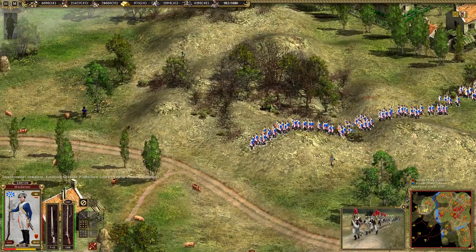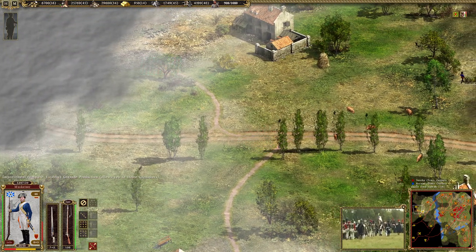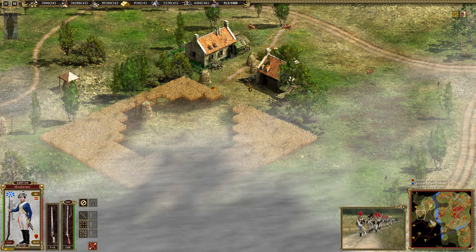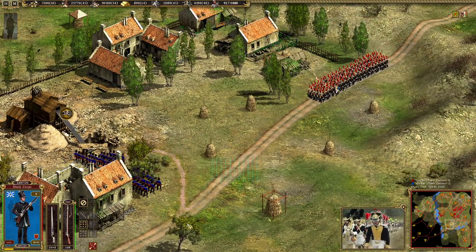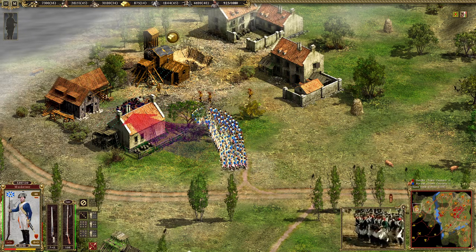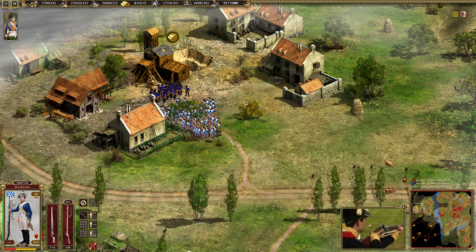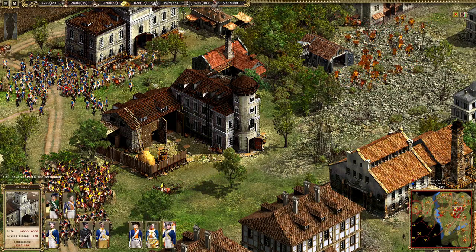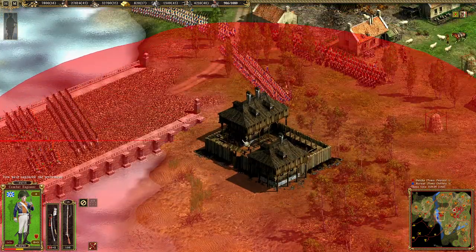This game is not bug-free, of course — that was really weird how they just walked over there. There's our Black Corps — let's take this coal and protect the bridge. Let's shoot two lines; that should be more than enough. We have sappers; we can stop building those. These units can build crownworks, forts, fortresses, and blockhouses. You should always build a blockhouse here because then the enemy cannot advance anymore.